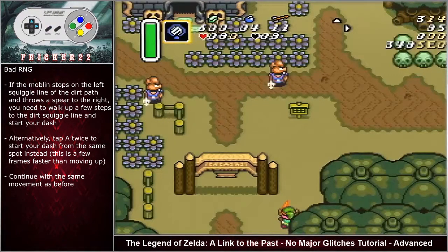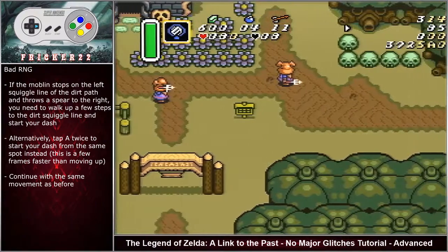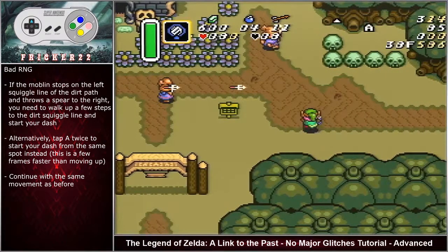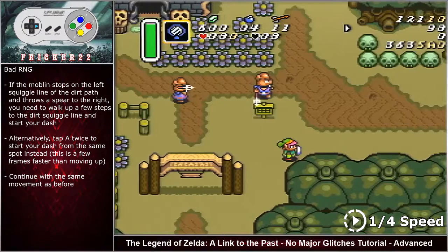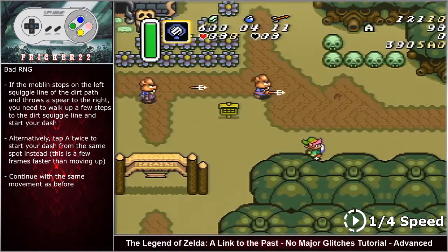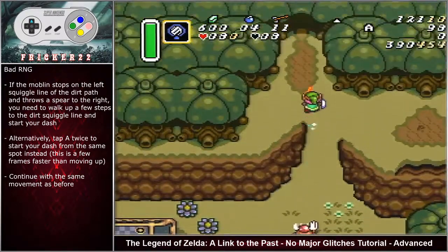There is only one bad RNG on this screen — if the left Moblin stops on the left squiggle line of the dirt path and throws a spear to the right, you need to walk up a few steps to the dirt squiggle line and then start your dash. Alternatively, tap A twice to start your dash from the same spot right at that tree notch instead of walking up. Do whatever is most comfortable.